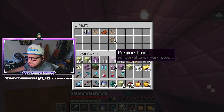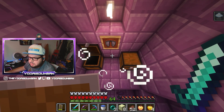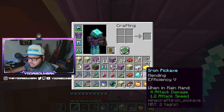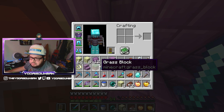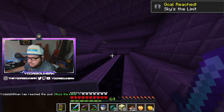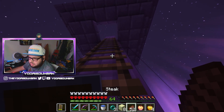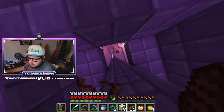Okay there's the elytra — we're going to go ahead and get that. I'll take this chest, I don't need those boots. We'll definitely take the diamonds and a mending iron pickaxe — why not. Then I'm definitely taking the elytra. What can I get rid of? Maybe the end stone — sky's the limit!